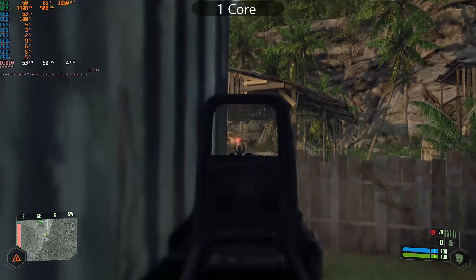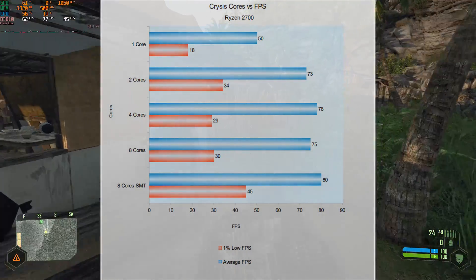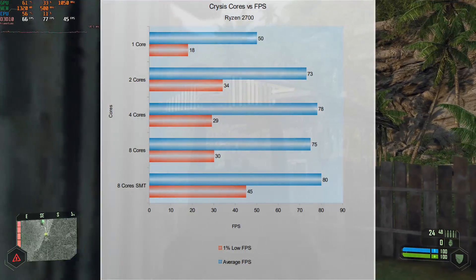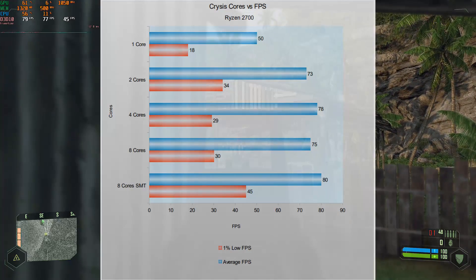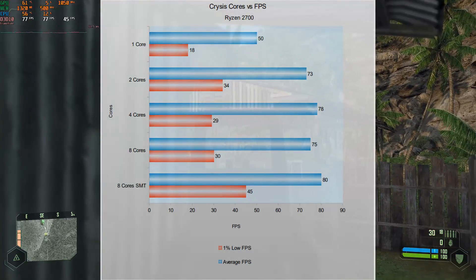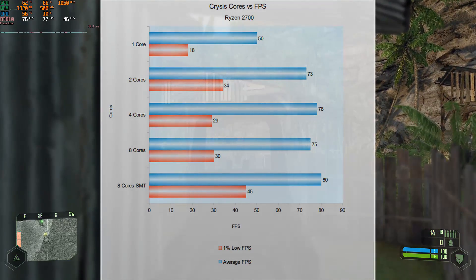So how does this all stack up in the end? Let's put it into a graph to make it easier to compare. From 8 cores and 16 threads down to 2 cores, this can be considered basically no difference — the differences in the chart could easily be variance in each run, as they will never play out the same every time, and they are so close to begin with. But with the single core, you can not only see the significant decrease in the chart, but you can also see and feel it in the gameplay. So that pretty much confirms that the OG Crysis definitely prefers at least 2 cores.